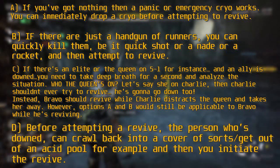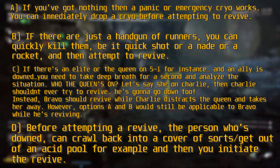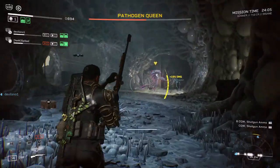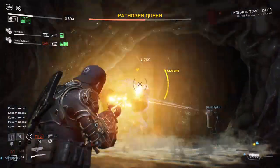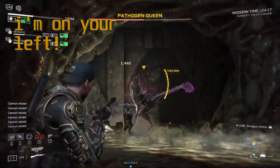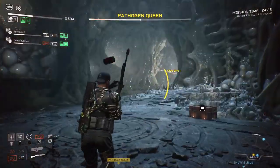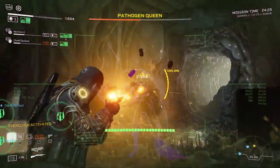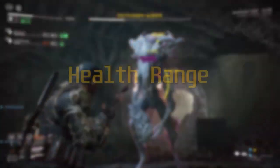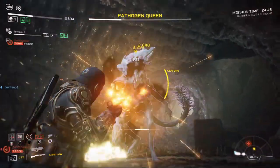D: before attempting a revive, the person who's downed can crawl back into cover, get out of an acid pool for example, and then you initiate the revive. We've talked about it and will keep talking about it throughout this guide because it's very important. Positioning: if you're in a pre-made team with means of communication — Discord, Xbox party, PSN party — always keep communicating and telling teammates where you are: I'm on your right, I'm on your left, I'm in the middle of you, or I'm walking backwards while shooting. This makes a huge difference — your teammates will be mindful, and you'll avoid friendly fire damage. Stop shooting when you expect them to dive or dodge. Health range: never stay at or below 750 HP, as there will be a high possibility you may get executed if you were to be grappled.